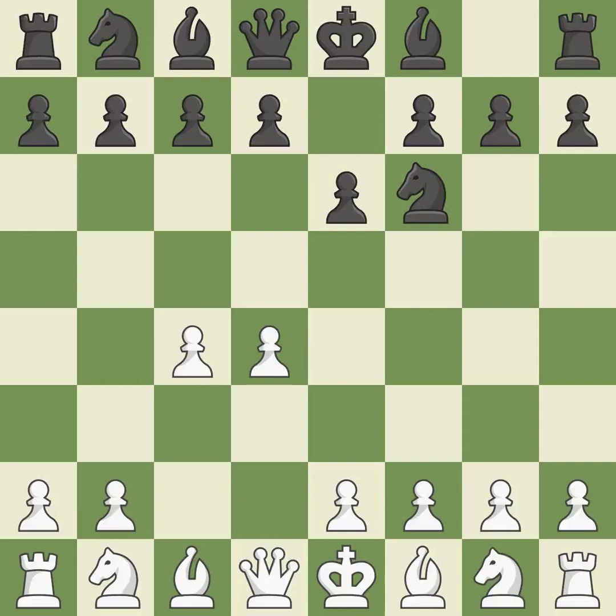The move E6 creates a line for the dark-squared Bishop, sets up a rapid castle, and prepares to push a pawn to D5 and recover the piece if it is taken. NF3 develops toward the center, putting pressure on the E5 square and adding another defender to the D4 pawn. It occupies space in the center, attacks the C4 pawn, and aids in maintaining control of the E4 square.